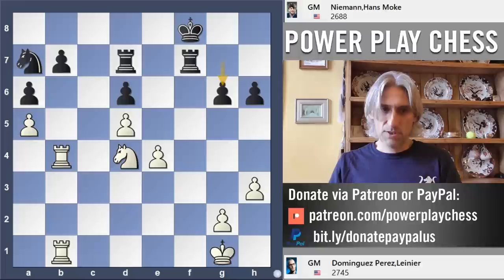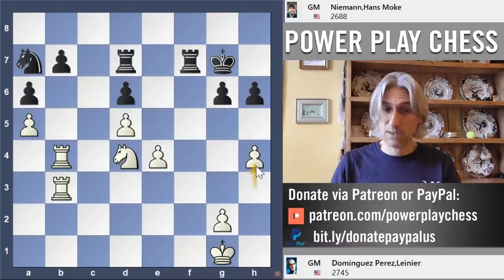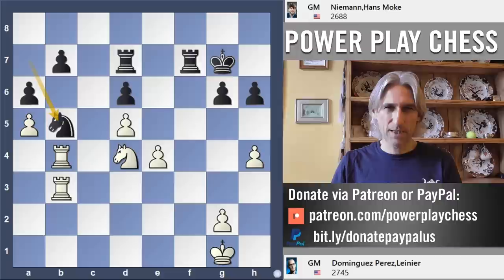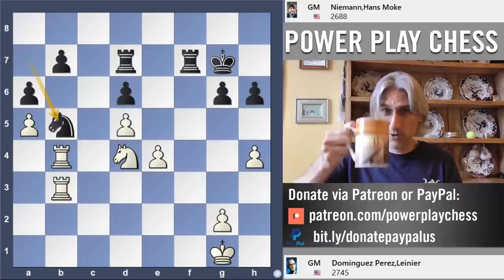G6 covering the f5 square. Rook b3 — perhaps looking to swing across on the third rank. King g7. H4 — this just cramps the kingside. There's no particular rush at the moment. Knight b5. Here is the crunch moment in the game — they're at move 36, approaching the time control. How would you play as white in this position?